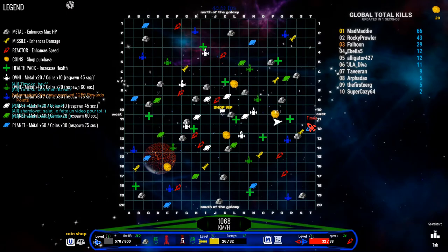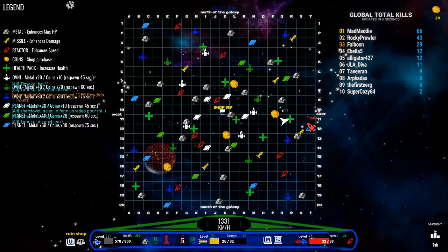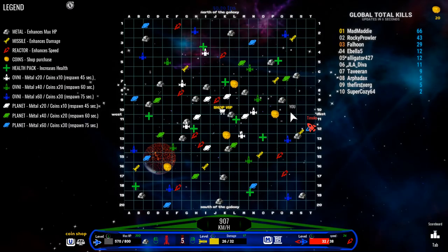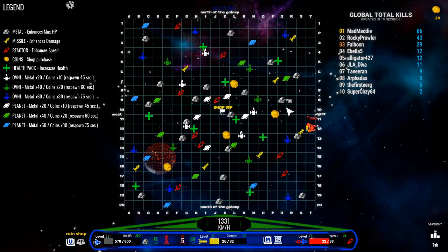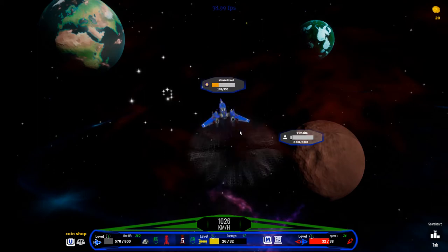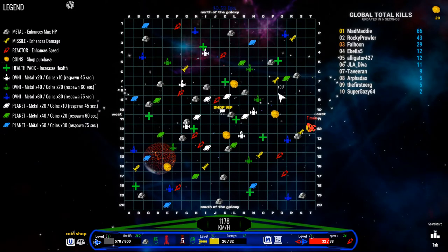A lot of the time you're going to want to be holding M to have the map out so you know where you're going. You can see on the left it shows us what all the different icons are for. You could see other people if there's other people in the game. Tomoko's over a gold coin on the right of the map there. Most of the time you're holding the M button, which seems kind of weird, but how else would you know where you're going?